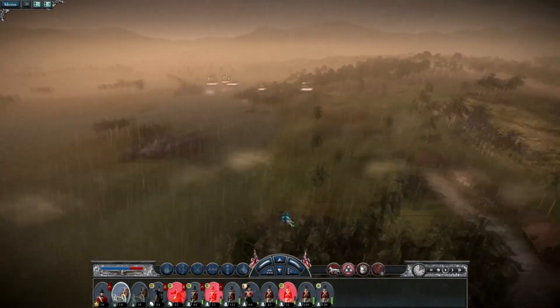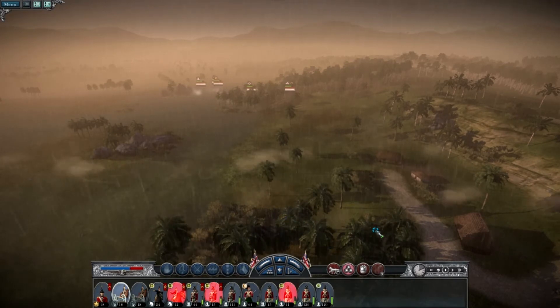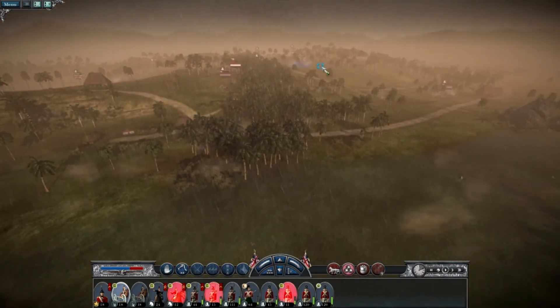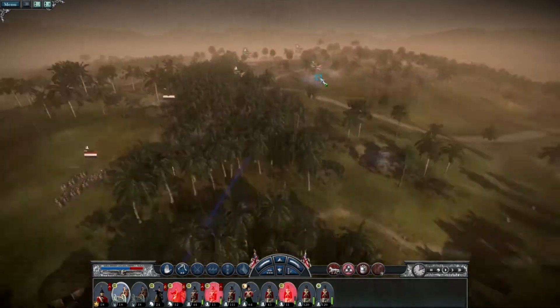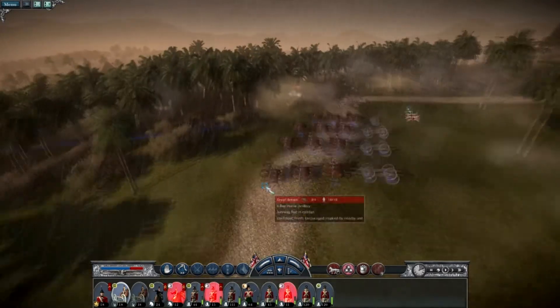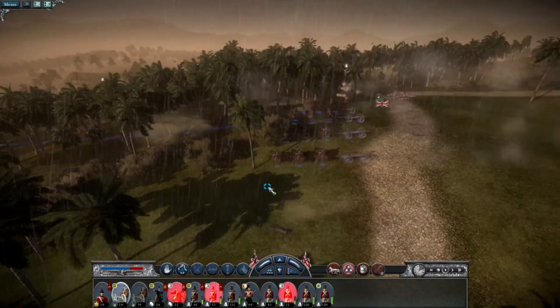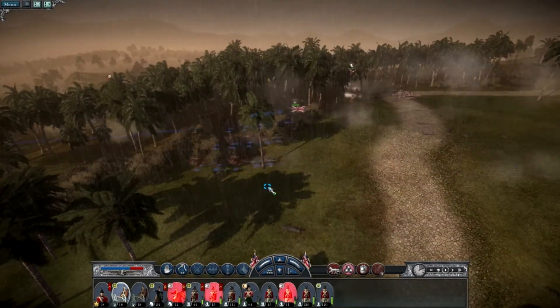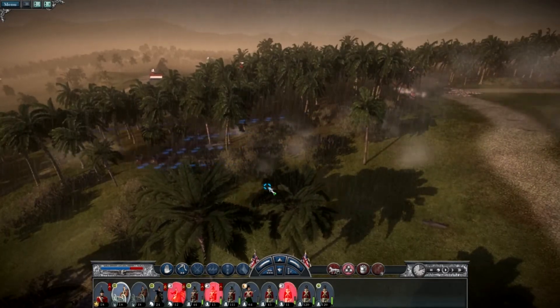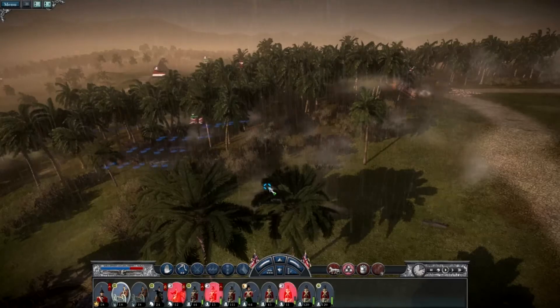These are unlimbered, so we're going to regroup all these units and set them up in a defensive position down here. I'm also going to unlimber this one. Let's take out that enemy artillery before it does anything else. Actually, I think we should move our artillery down here - it's horse artillery, so look how fast this moves, that is crazy! We'll be slowed a little by the water but I don't think that matters.